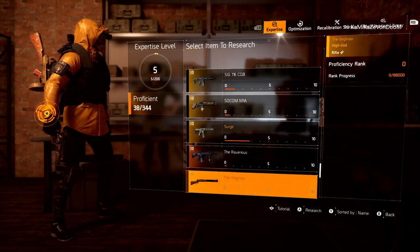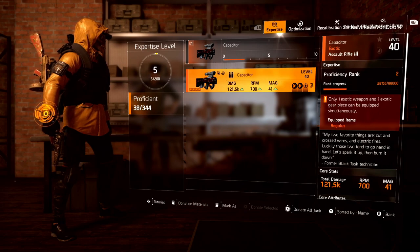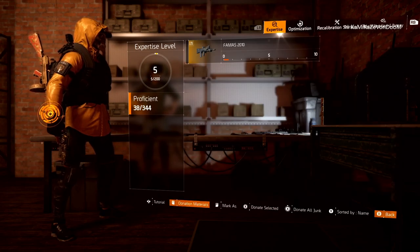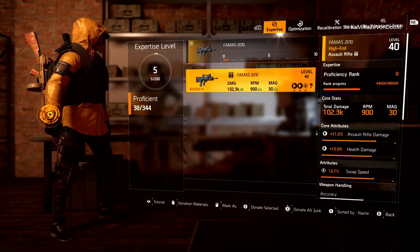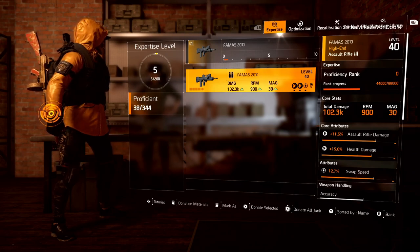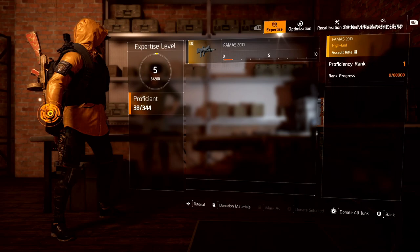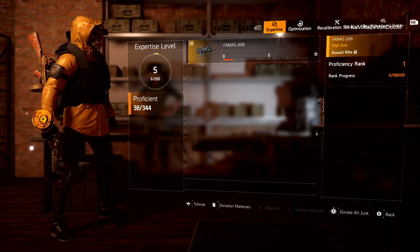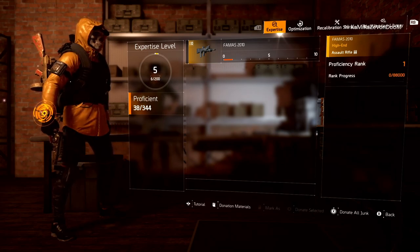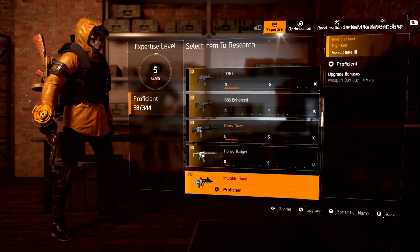Scrolling through rifles, they all look like zero. Then assault rifles — there's one for the capacitor but that's from my build, so I'm keeping that. Eagle bearer — I don't want to get rid of that. FAMAS — I can get rid of this one. You can see on the right side of the screen it says proficiency rank 44,000 out of 88,000; you get 44,000 per duplicate. After donating, I'm proficiency rank one, and underneath expertise level five it now says 6 out of 200. You only have to go up 200 proficiency ranks — equivalent to becoming proficient in 20 items. So 20 items start to finish proficient would get me up one expertise level. Based off of your expertise level, that's how many times you can upgrade your item — up to grade five.